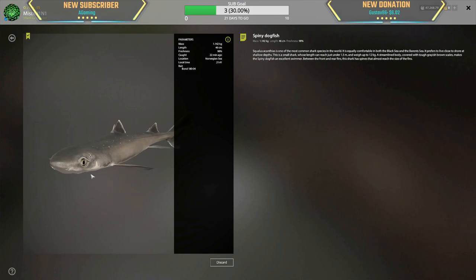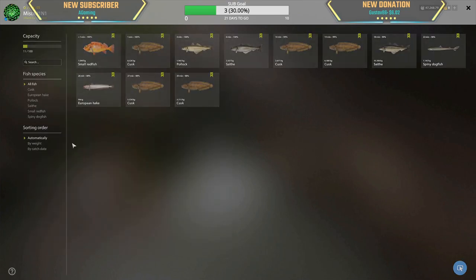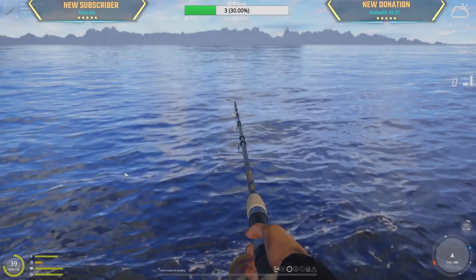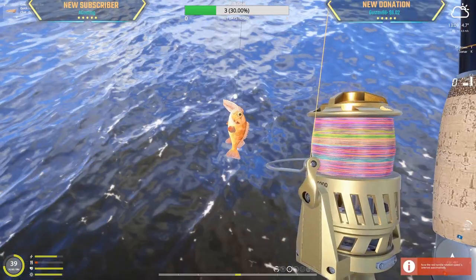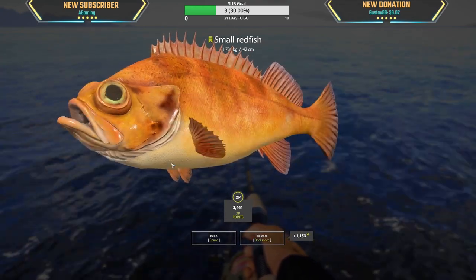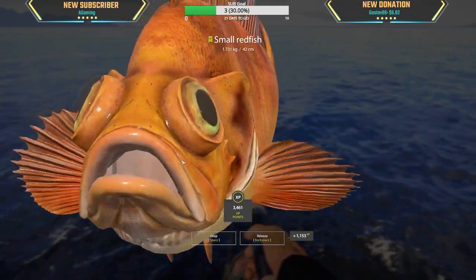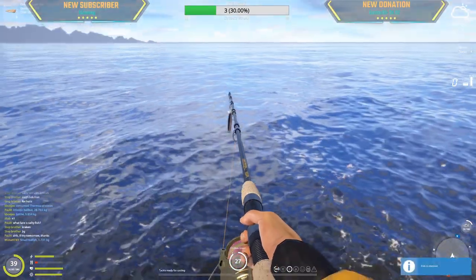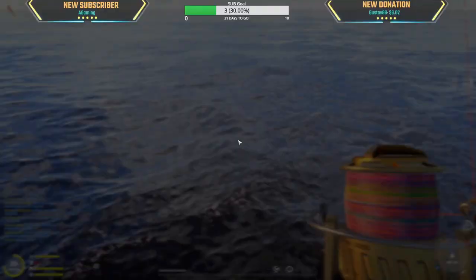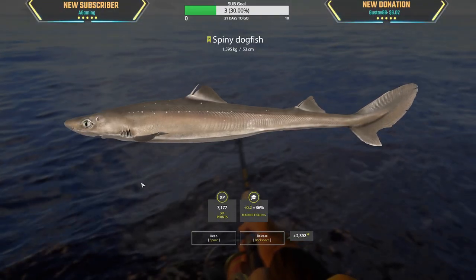Today we got a brand new European hake as our first new fish, a 1.1 kg spiny dogfish as our second new fish, and a small red fish as our third new fish. Oh nice — 1.7 kg small red fish, slightly bigger. And a bony spiny dogfish at 1.6 kg.